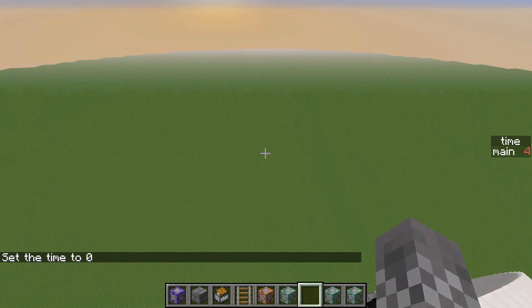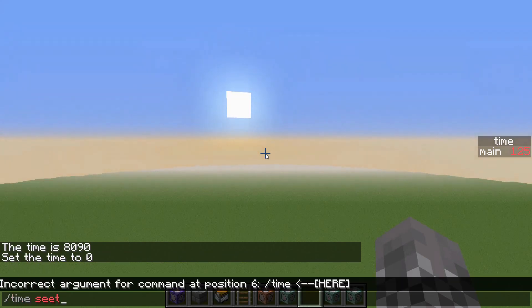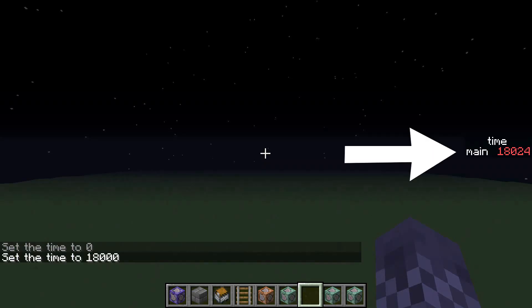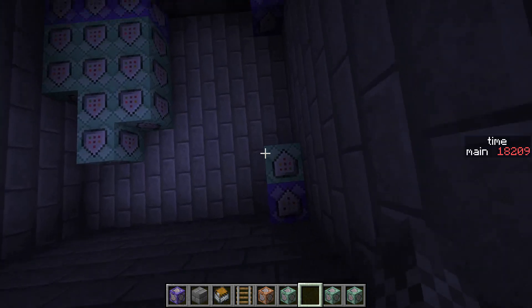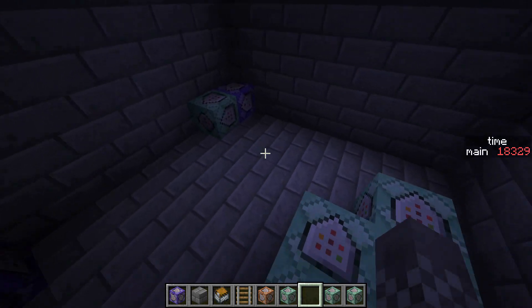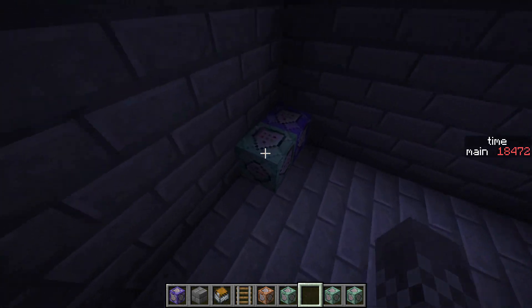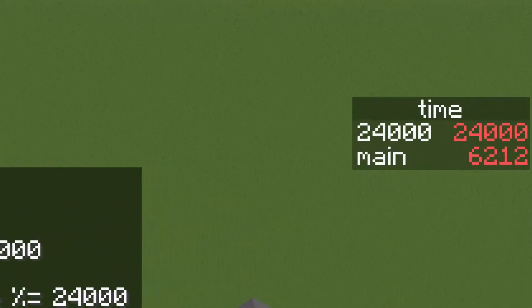If we say slash time set zero, it is very much not the middle of the night — it is morning. And if we say slash time set midnight, you can see on the right it's like 18,000, not zero. So in the start of a long sequence of math we're going to do, I'm just going to modify that value by subtracting 600 from it, such that when it's midnight the value is zero. The main place I'm concerned about is when it switches over to a new day. If we go to like 17,900, it is almost 24,000. And when it gets to 24,000, it does go back to zero — so that's working well enough.